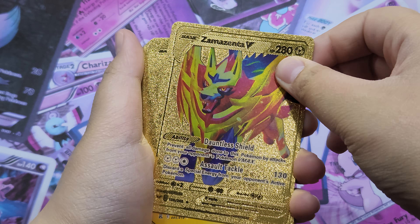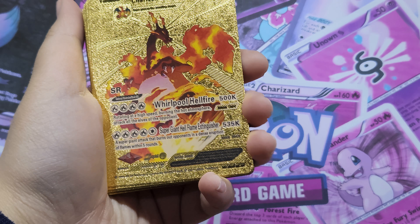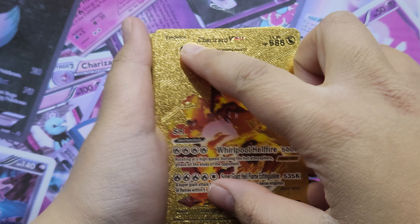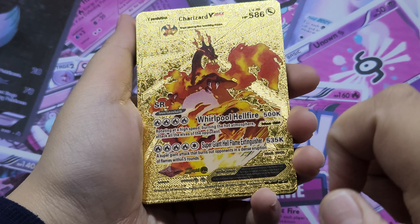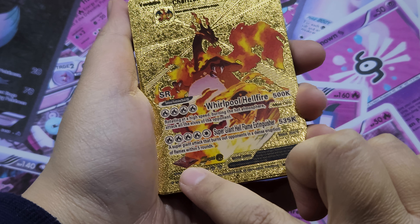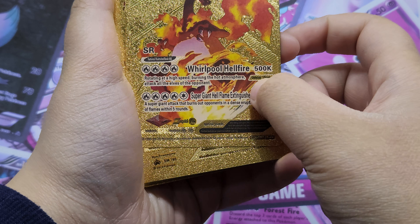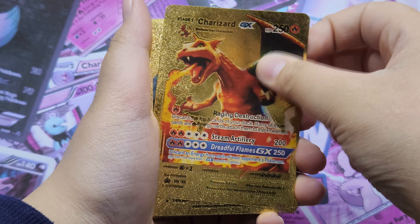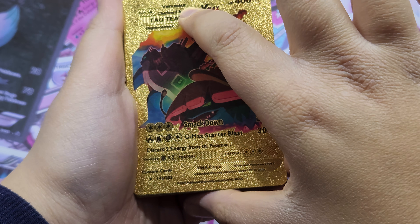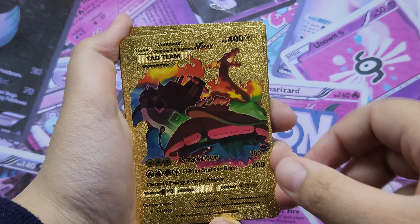Zacian V, Flying Pikachu V, Charizard VMAX, V Evolution card — see guys, V Evolution Charizard VMAX, nice! What is this? Z Crystal — please tell me in the comments. 500,000 damage! Charizard GX, Venusaur, Charizard, Blastoise tag team VMAX, tag team, nice!